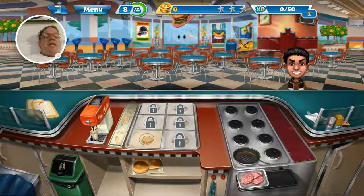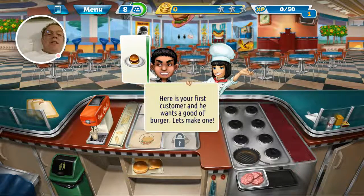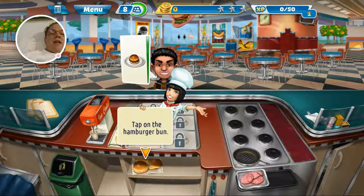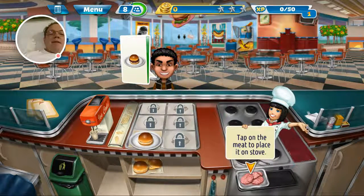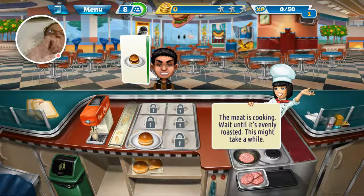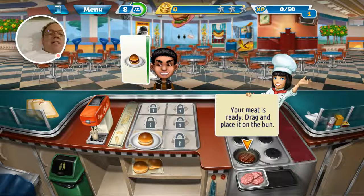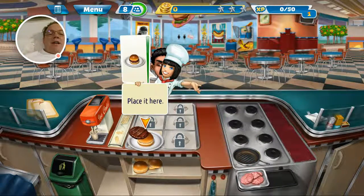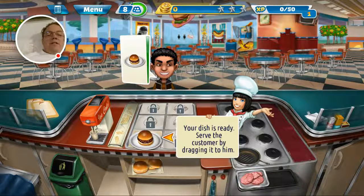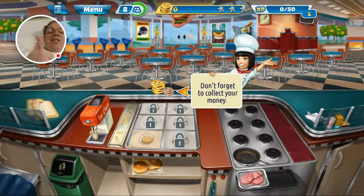A customer — you want a hamburger? Well yeah, let's make one. Tap on the hamburger button. This might take a while to cook. Drag and place it on the bun. Yeah, place it there. Okay, that's good. Have a good day buddy!